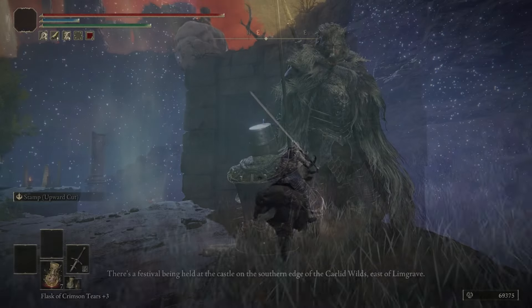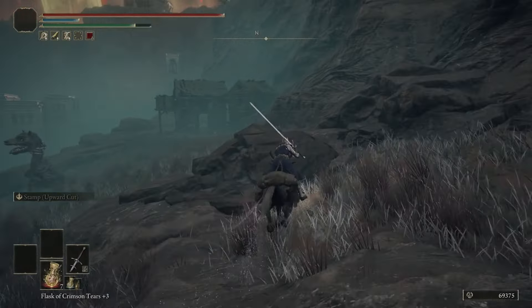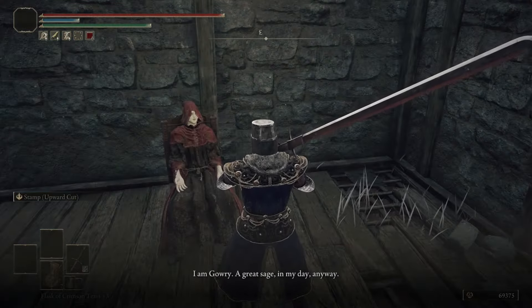We're both headed into Caelid, but first we're going to go talk to the old man Gowry in Gowry's Shack, located right here on the map.